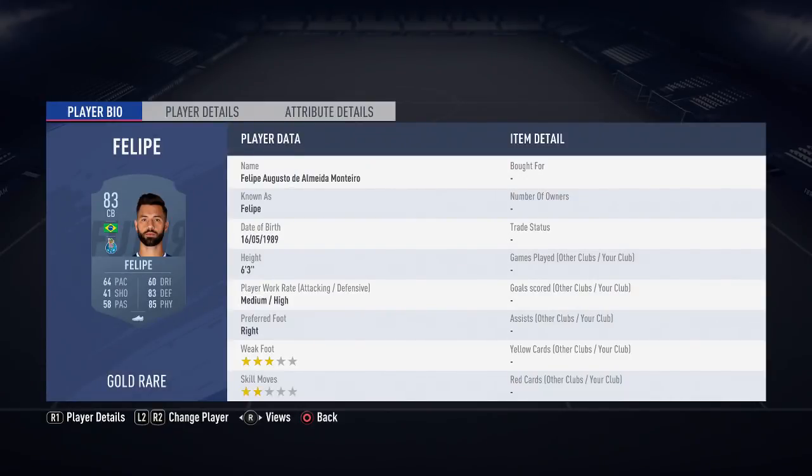So we have Viviano in goal, then at right back we have Felipe, then we have Jardel, Maicon, Ismaili, Rodri, Luis Gustavo, Manu Trageras, Struthman, and Gerard Moreno. The reason I've gone with Gerard Moreno is because he's probably the most packed, like 83-rated card — I always get him. And then we have Falcao.